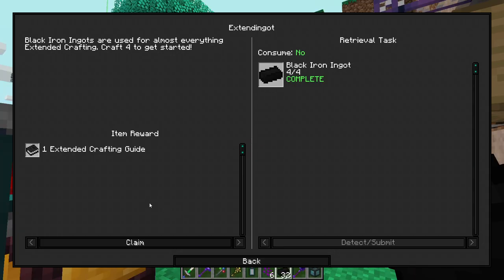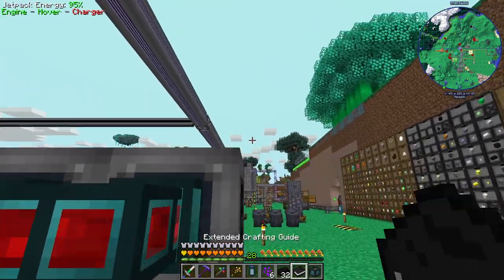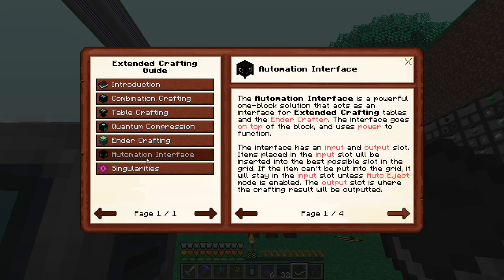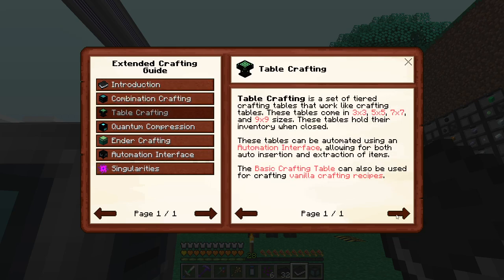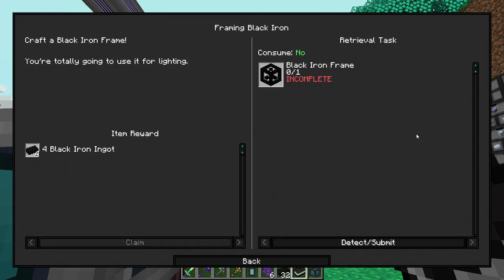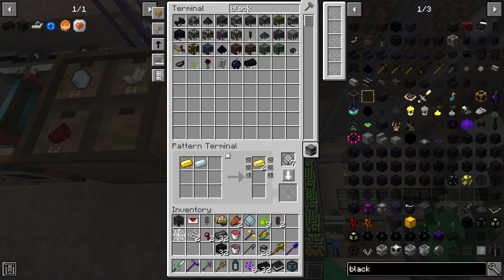Let's grab the black iron and see what we can do with that. There's the stuff we already got, and an extended crafting guide — interesting, we haven't had a book in a while. I have played with extended crafting before, this is a cool looking book. Singularities — I don't think we're going to be getting there for a while. The automation interface is something I've had a lot of trouble with before in this mod. Table crafting is what we're going to get into first; the basic crafting table is what we're going to want to be making very soon, and I'm going to automate all of these things.